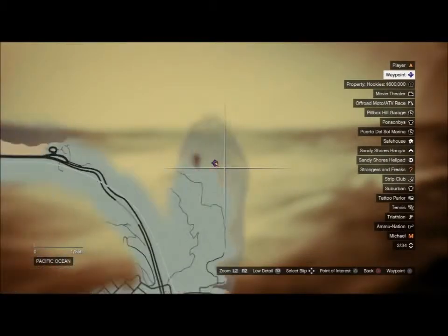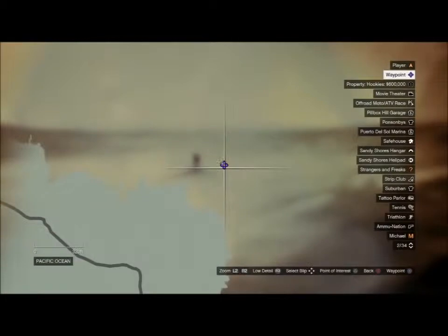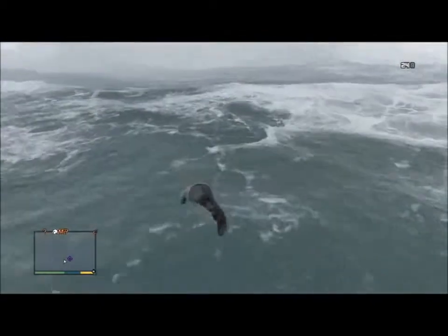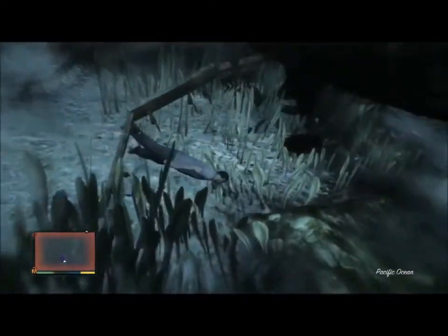Number two: you're looking for a crop duster plane — I just see it as a biplane, just an old rusted-up biplane. This is by Mount Gordo, which is just to the left of right there. The package is under the plane. Now you guys need to watch out because this is going to be the first time you experience sharks, and they will attack and kill you. With the oxygen tank you swim faster. I recommend at least having a really high lung capacity — maybe 80 or 100 — just because you're not going to be able to make it back up otherwise.